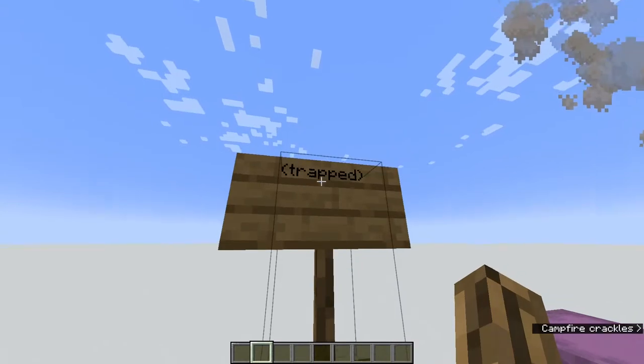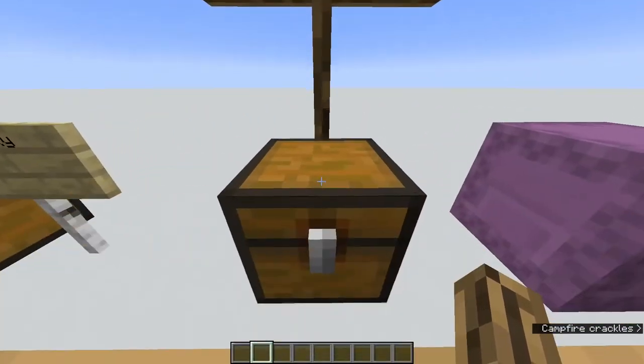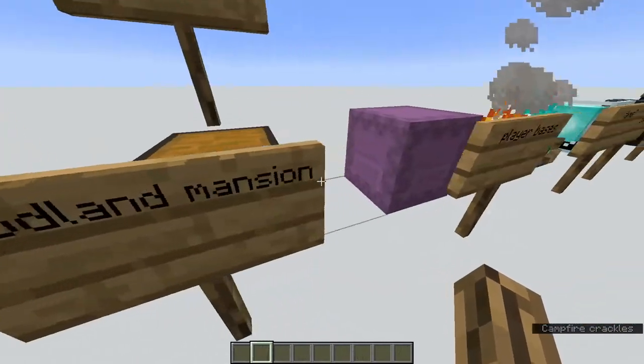For trap chests — these spawn rarely in woodland mansions, but if you see a trap chest, that means you have a woodland mansion nearby, which is pretty cool.